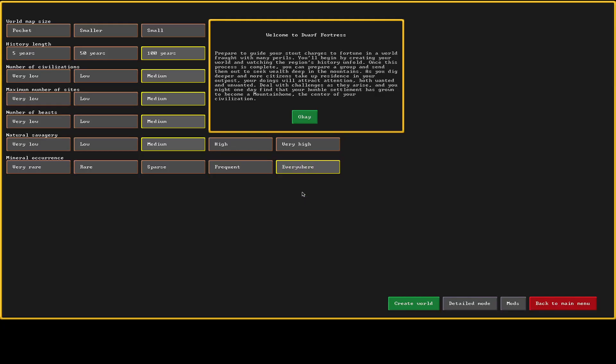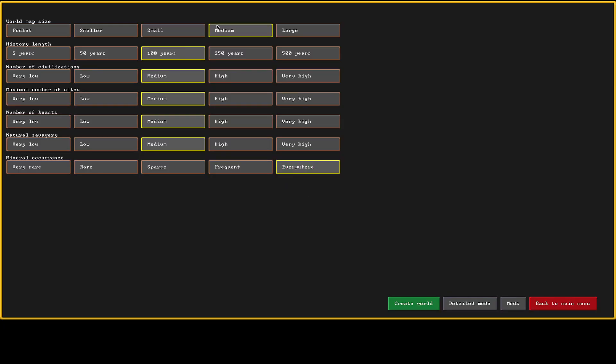We're going to stream some Dwarf Fortress and do a new world — 250 years, medium world, everything else medium. Mineral occurrences we're going with everywhere because that's the default. I need to add my mods first, so let me pause and redo it.